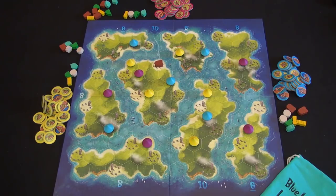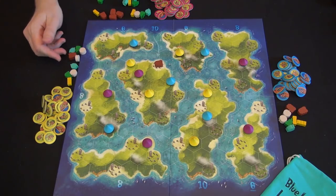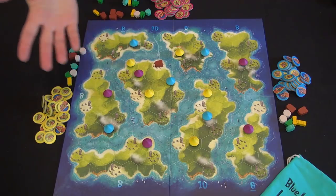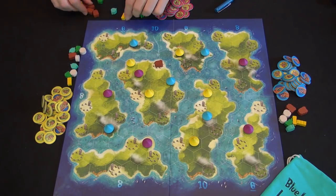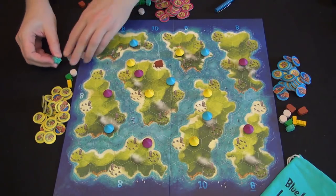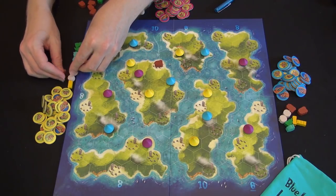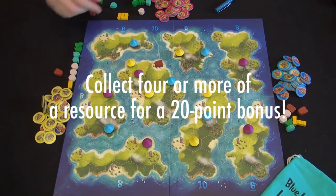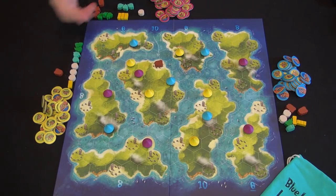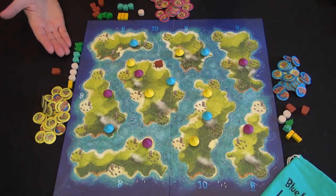Each player writes down 10 points for having all resource types. For the number of statuettes you have, you score four points each — purple gets 16, yellow gets four, blue gets eight. Then you have sets: if you have two of something, you score a bonus of five points. So purple scores a bonus of 30, yellow scores 20, blue scores 10 points from sets.